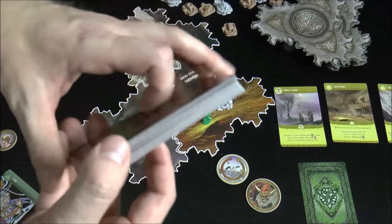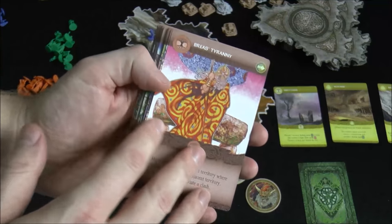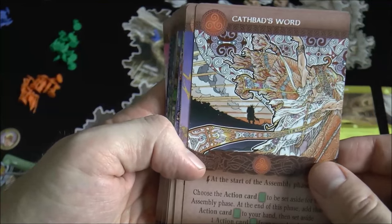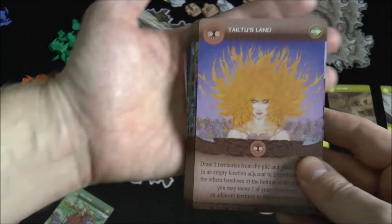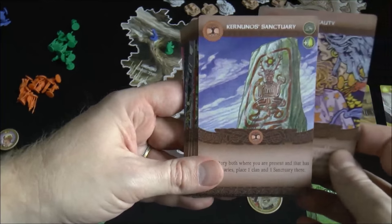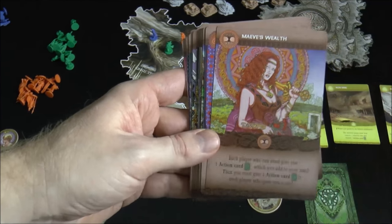You can also access the sizable stack of epic tale cards, which are randomly shuffled. Some action cards let you draw off this deck — these have more powerful effects. The artwork on these cards is just extraordinary, honestly — very well done, very differently illustrated, not your typical airbrushed look. There's a cool Zeus or Odin-looking fellow, Deirdre's Beauty, a sanctuary, Maeve's Wealth. I could look at this art all day.